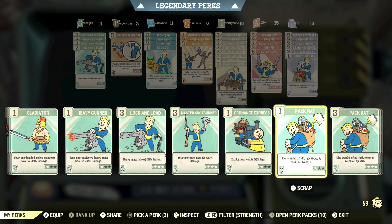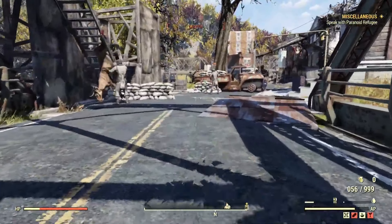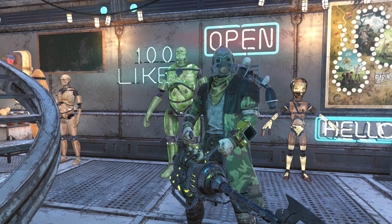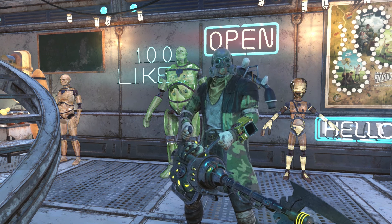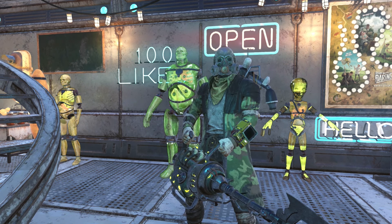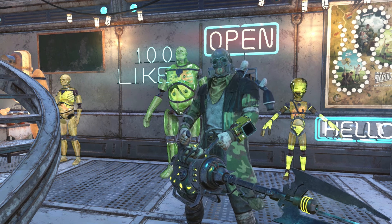Pack Rat, which you unlock at level 7, at its maximum reduces the weight of all junk items by 75%. If you're going around from dead body to dead body collecting everything, maybe have this equipped at all times. But if you're doing something very specific — looking for a specific type of junk for the whole evening — it's probably good to equip and unequip as needed. If you're like me, you might forget to swap it out.